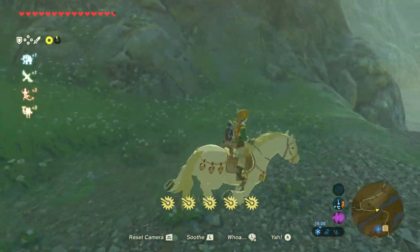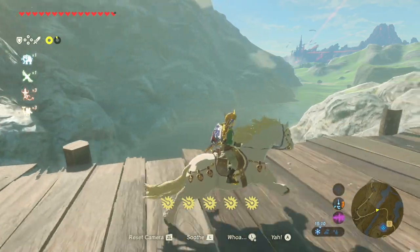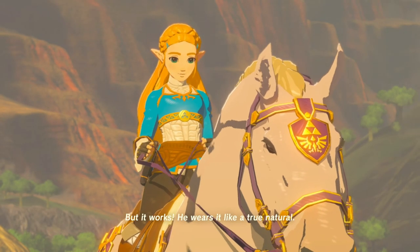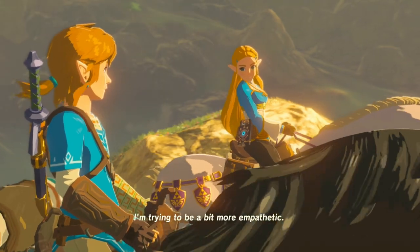Hey guys, it's Simon, and in this video I'm going to show you how to get the Royal White Stallion in Zelda Breath of the Wild. The White Stallion actually belongs to Princess Zelda and is the Royal Horse, so expect it to be strong and full of stamina.